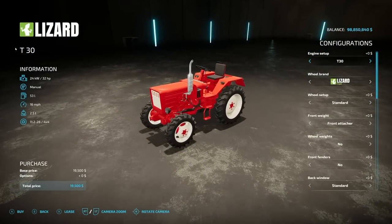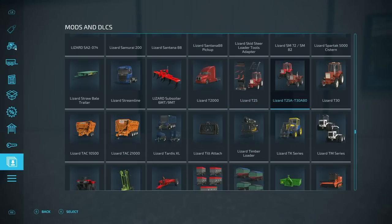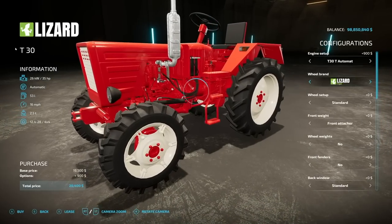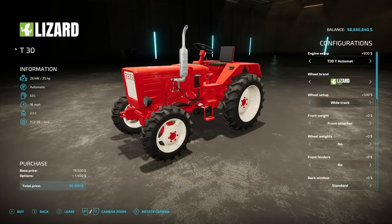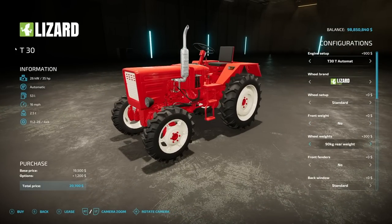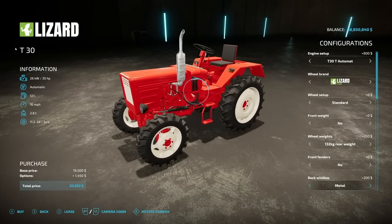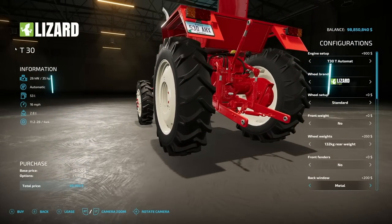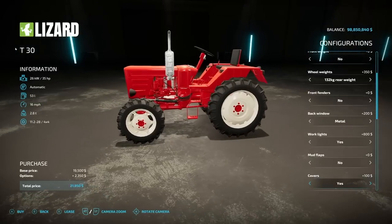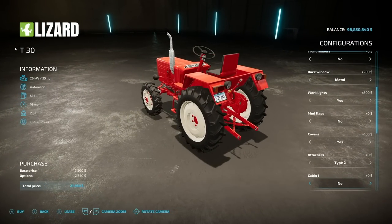Next up we have a new tractor: the Lizard T30. If this looks familiar - we already have the T25 which has 30 horsepower, but this new one is 32. You can do manual or automatic, and we also have 35 horsepower if you need that. Will brands bring us Lizard High and Lizard High 2. We have wheel setups - standard or wide - a couple different front weight configurations or nothing at all. Wheel weights are separate, which is very nice - please more of that, I love the separate weights. Front fenders, and we also have metal or plastic back window - look at that little window on the very back. Working lights, you can throw some extras on there, mud flaps, shorts, longs, mega or none. A couple different engine covers.